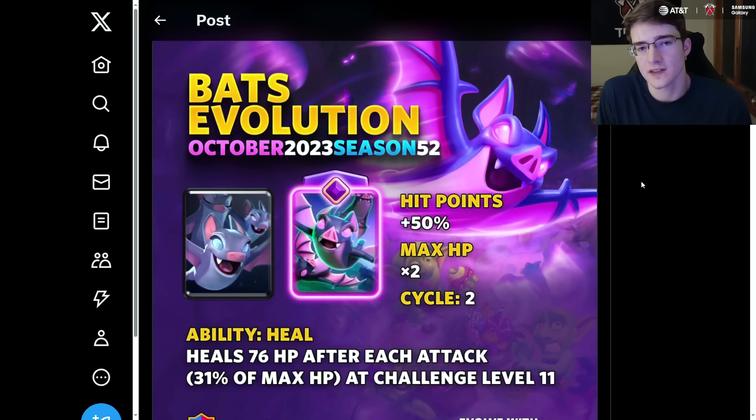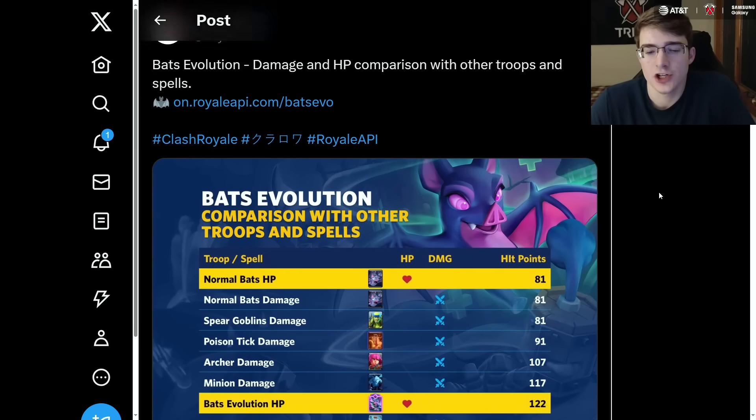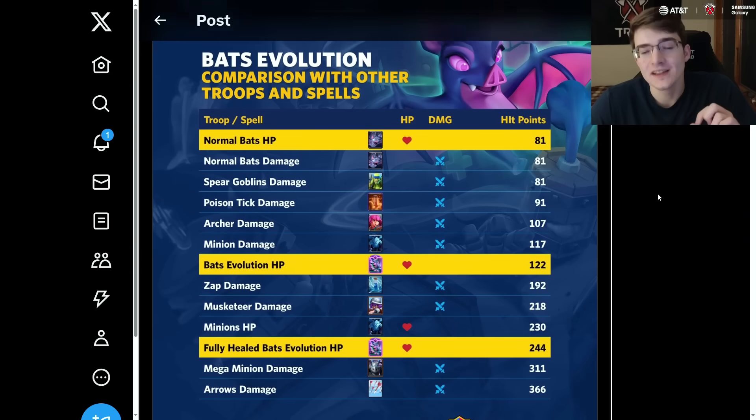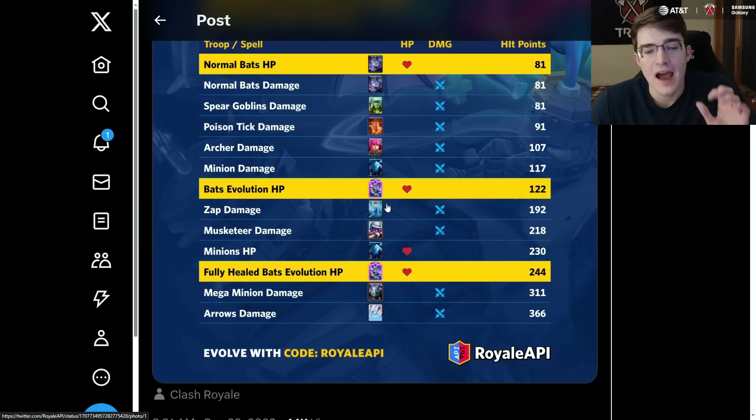This is going to allow the evolved bats to survive things like zap and snowball, alongside many other interaction changes. The regular bats, as you know, died to things like bats, spear goblins, poison, archers, and minions in one shot — but the evolved bats, even before healing themselves up, survive against all of those things. After they've attacked something and healed up, they are then going to survive zap, musketeer, and minions, which is pretty insane.